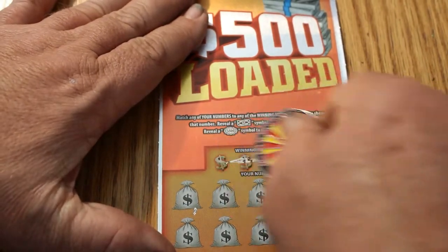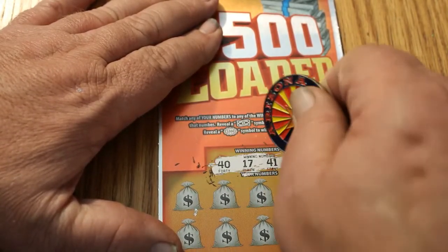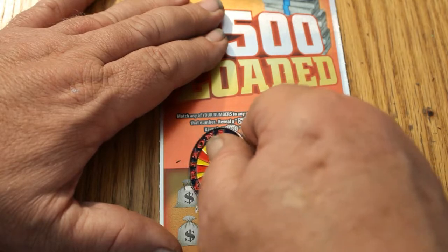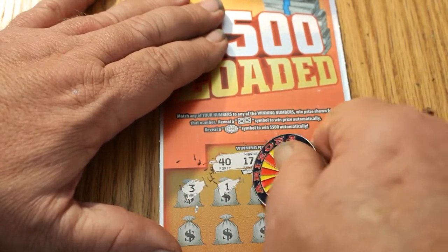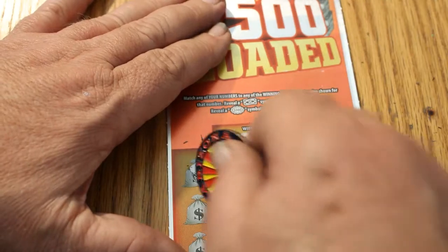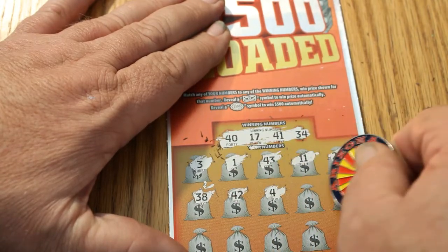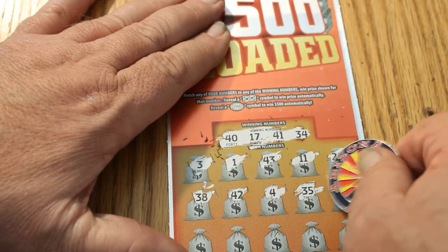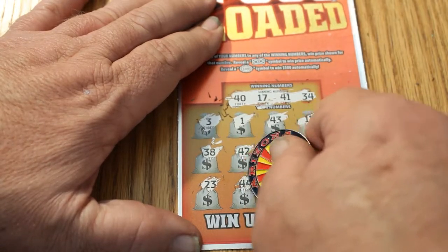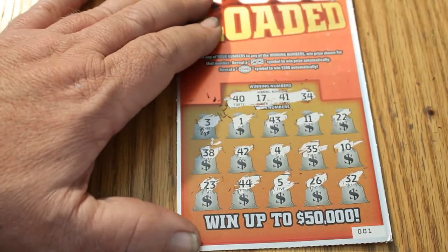Ticket 001. Almost forgot to ring the bell — I even have a post-it note that says 'bell.' Winning numbers: 40, 17, 41, 34, 3, 1, 43, 11, 22, 38, 42, 4, 35, 10, 23, 44, 5, 26, 32. No good.